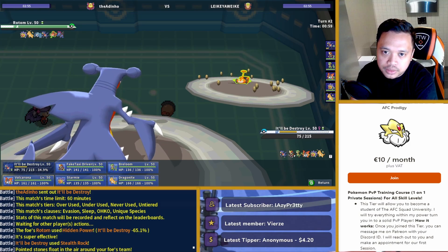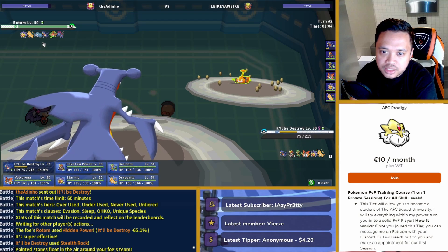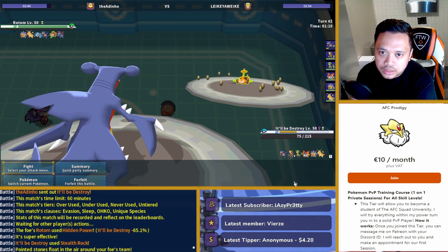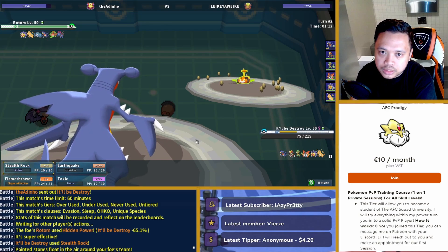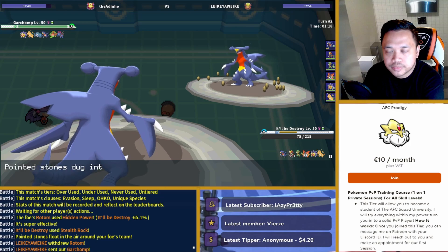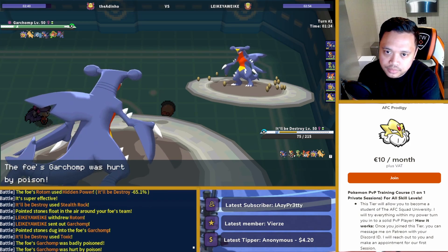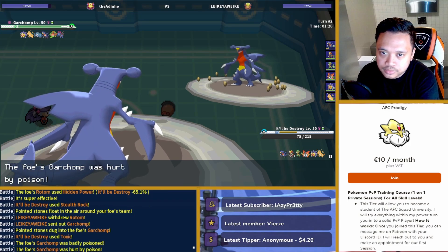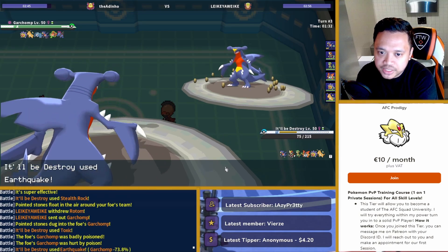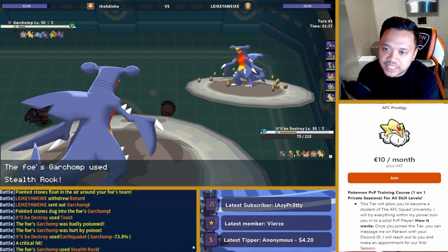Assuming he's going to swap here — doesn't he just instantly lose if I set up Quiver Dance? Unless Garchomp is scarfed, which can definitely be the case. Yeah, he goes into his own Chomp here. He's going to use Earthquake just to find out. Okay, he's not scarfed. That's really good to know. And he goes for rocks himself.